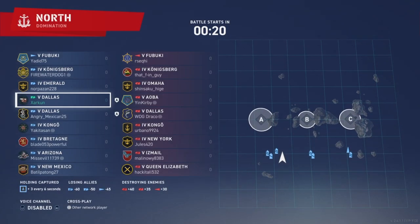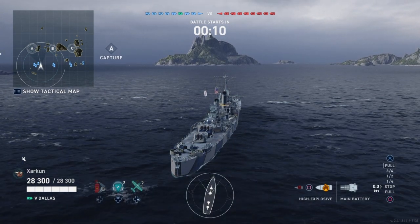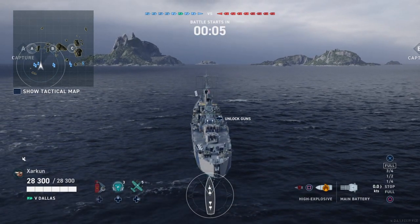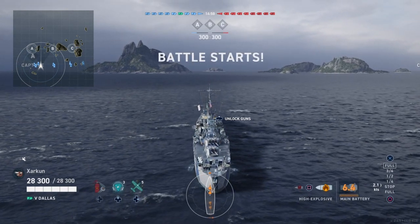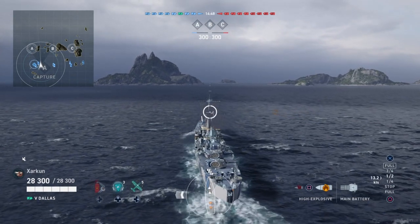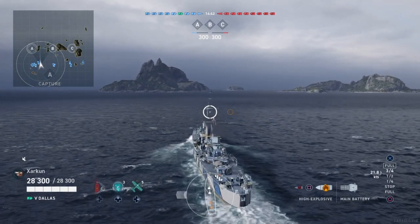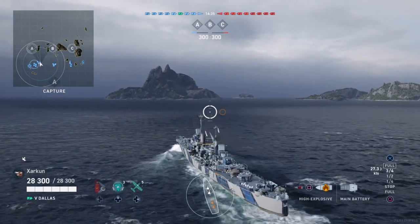We're going to be on north domination mode in the USS Dallas. Right off the bat, if you're wondering whether this ship is like its Tier 5 tech tree counterpart, the Pensacola, in terms of squishiness — I'm here to inform you that it is. Much like the Pensacola, it is a floating citadel of sadness. If you show broadside to an enemy battleship, they can potentially delete you in one salvo.